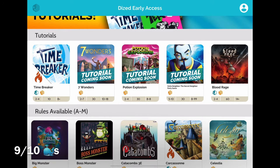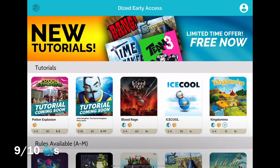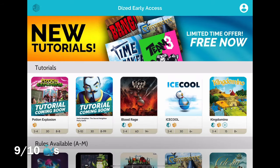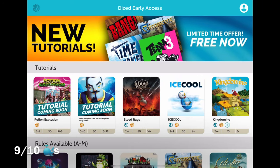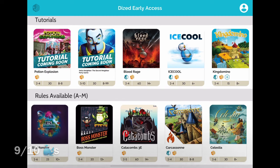I think this will eventually be like window shopping for games. Imagine when there are 50, 100, 200 tutorials and you're just sitting there going, 'Oh, Blood Rage looks pretty neat.' You download the 41 megabytes, and all of a sudden you're like, 'Wow, this looks really cool — and now I know this game won't sit on my shelf and rot because I don't want to read through the 20-something page rulebook.' We all have those games on our shelves, and I feel like the Dized app has the potential to bring this to the mainstream.